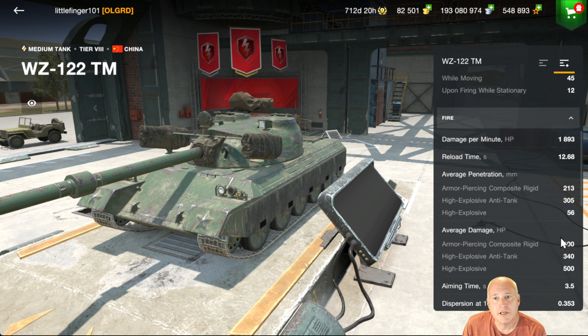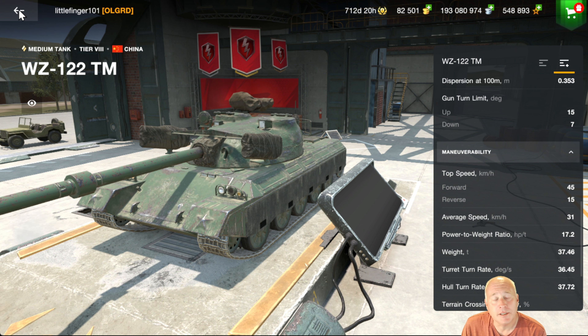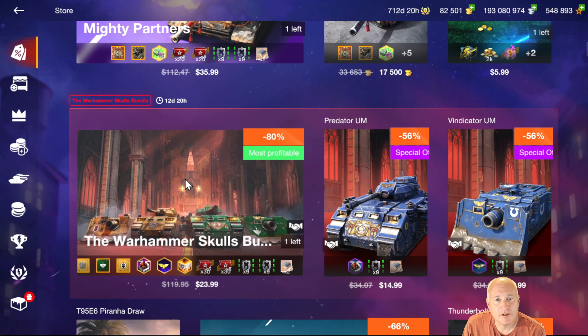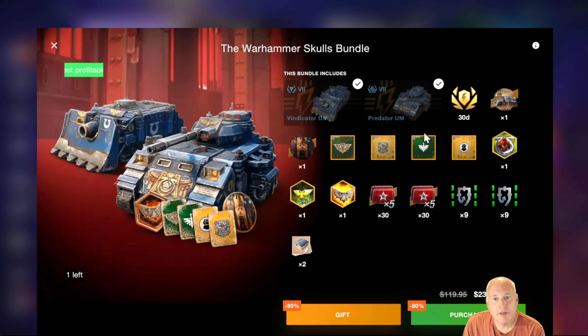The WZ-114 here is a Tier 9 Chinese Heavy Tank with an aim time of 3.9 and 9 degrees of gun depression. This tank really does troll you with the accuracy — dispersion 0.326. Heavy playstyle is not my favorite, and when you throw in a gun with a long reload of almost 15 seconds that's going to miss shots from time to time, it's a difficult one to play really well.